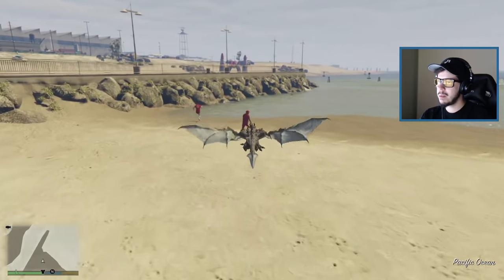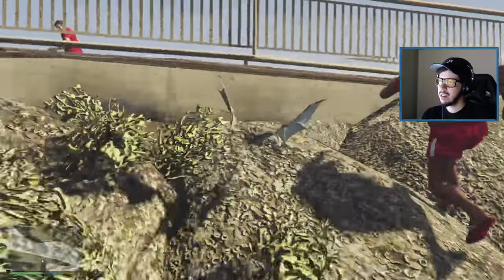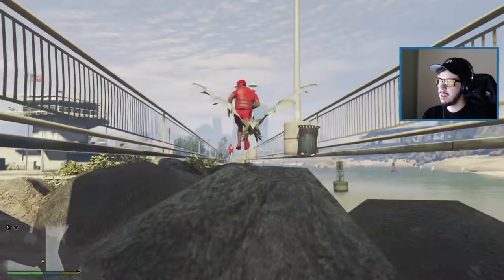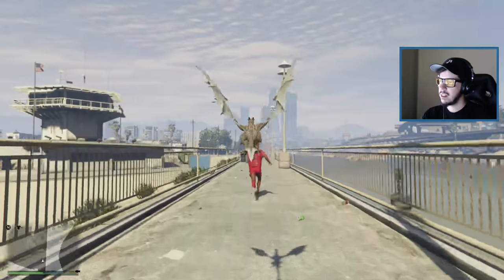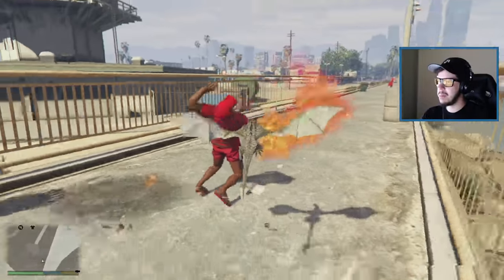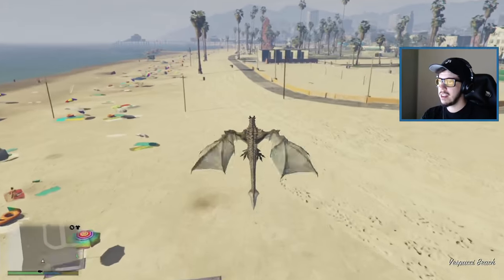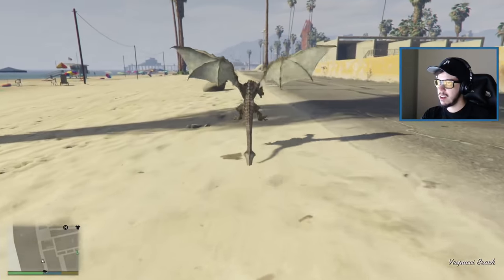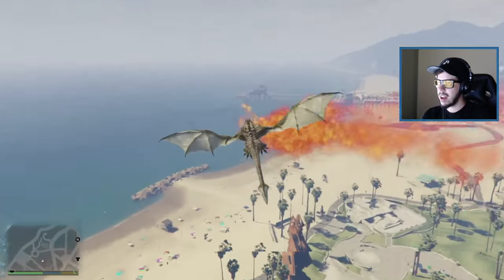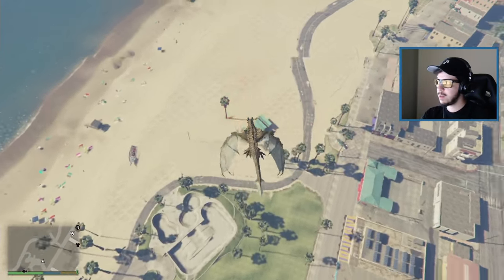Let me try to pick someone up — hit three maybe? I can't figure it out. I don't think you can pick up somebody as the player-controlled dragon at the moment. The enemy dragons can pick you up though, and you can ride a dragon. Let's land somewhere cool — this dragon is hella fast. We need a name for him, chat — his name can't just be 'dragon.'